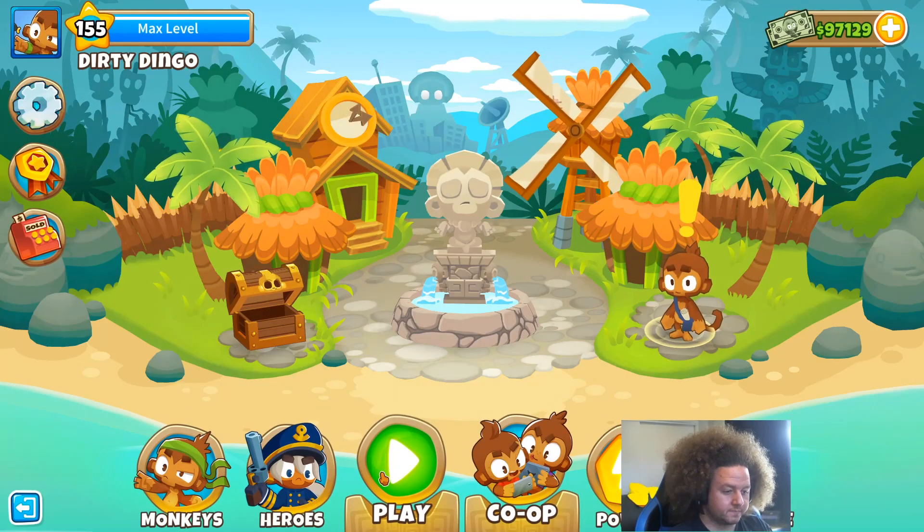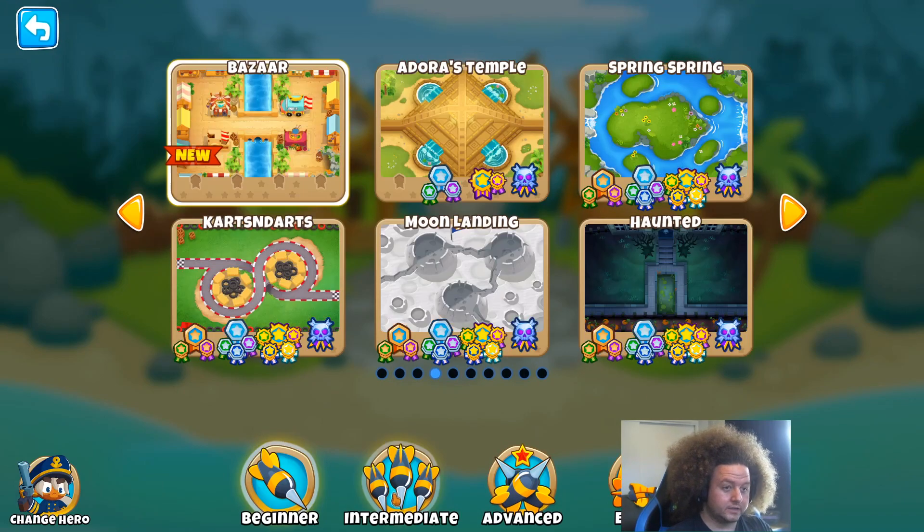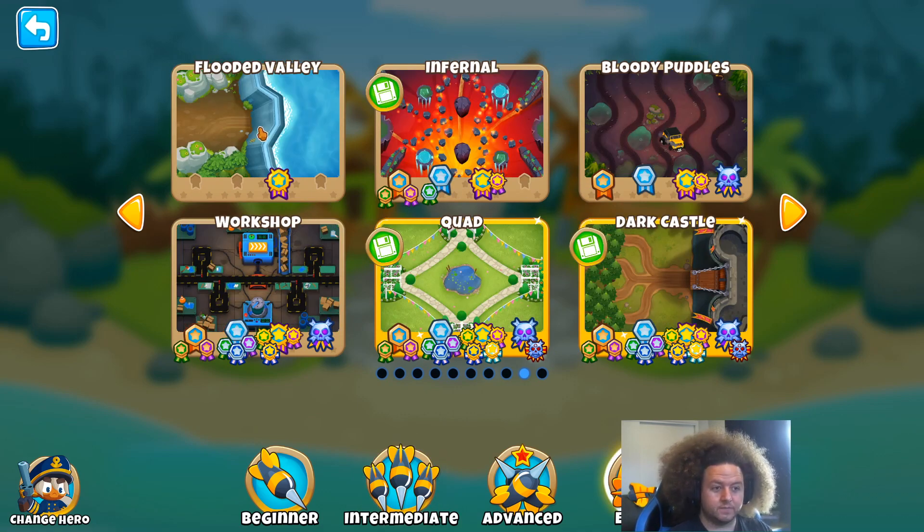There are two new maps. At Intermediate, we have Bazaar — some of you might recognize it as a user-designed map. In the competition where Geared won and was added a few updates ago, this map was also suggested and seems cool, so it was added as well. Two user-suggested maps in the game now. Our other new map is Flooded Valley, which is essentially 40% water, 40% land, and about 20% blocked.